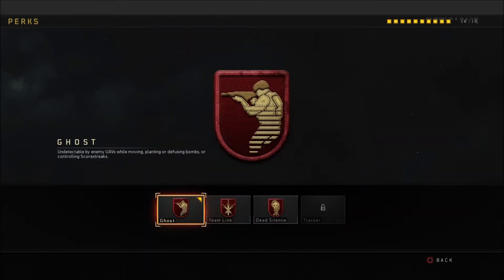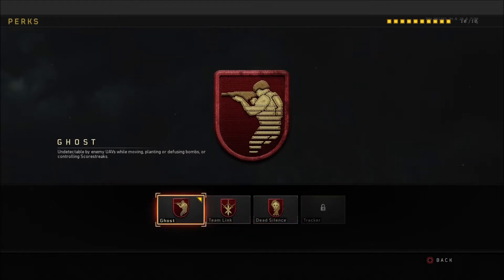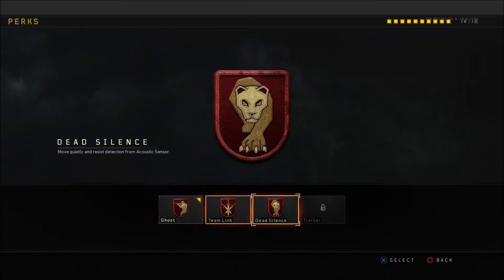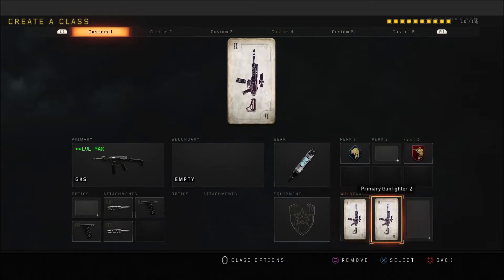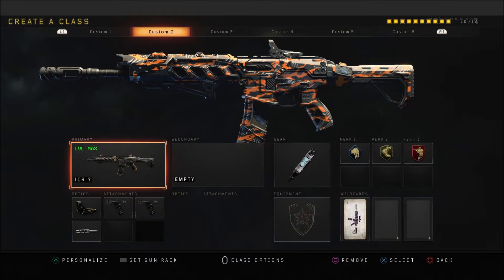The second perk is either ghost or dead silence. Right now I'm using ghost because everyone's a low level and running basic killstreaks — lots of UAVs — so ghost just makes it a whole lot easier. You've also got typical wildcards to help support that. The second class is my AR class.